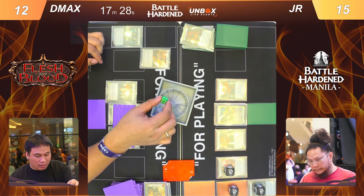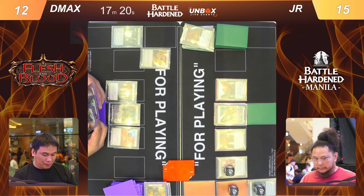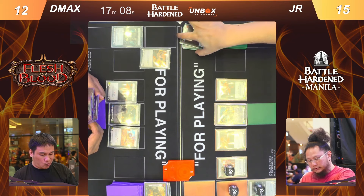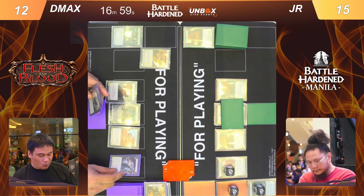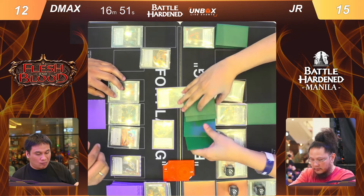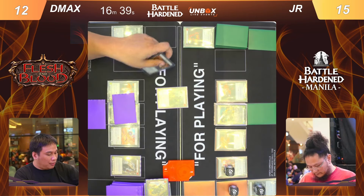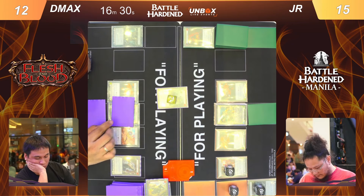It looks like D Max is rolling scabs again — the result was a break even, no excitement from either player. Just one action point — very risky use of scab skin, especially now that there's no gamblers. Right here he's pitching a pulping and discarding wild ride, playing what seems to be a seven power attack which cost him to discard a card.